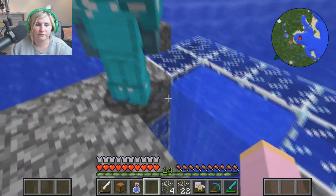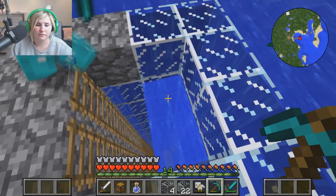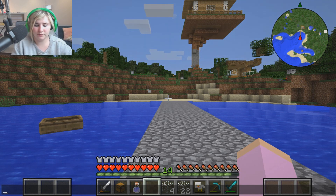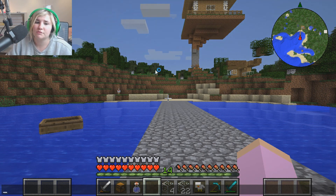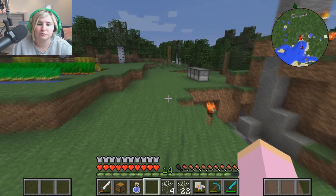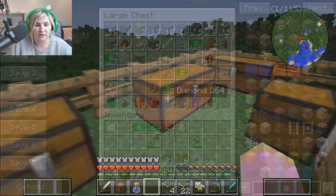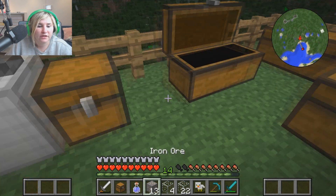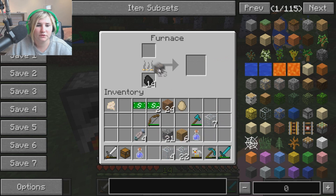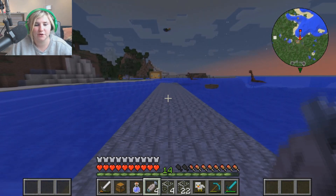Now we need to get the water out. I tried placing blocks and breaking them but it didn't kill all the water. Maybe try bucketing it out — but I don't have a bucket. You know what, what would MacGyver do? We're just placing blocks and breaking them the whole way down to clear the water — it's taking a very long time. If you place the blocks I can jump on top of them and break them — teamwork!